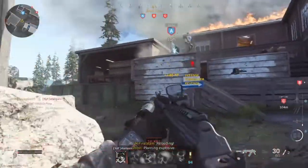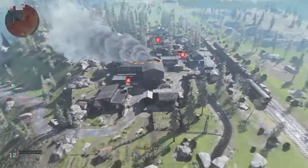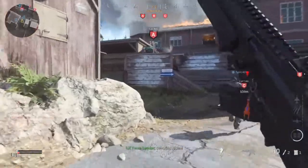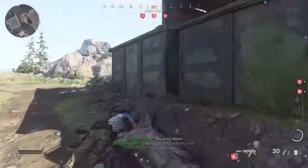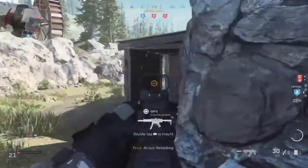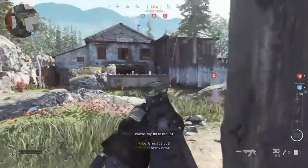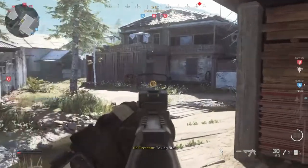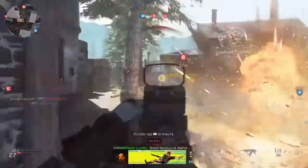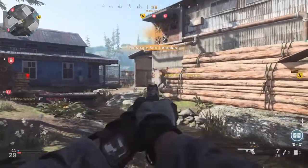Okay, here we go — we've got a couple of guys on the A flag, let's pop them with the C4. And we're getting annihilated. Bear in mind the match has just started, I'm not really sure what was going on — it absolutely pounded us at the start of this. The CR-56 is a nice assault rifle. I'm seeing a lot of people saying it's better than the Grau for Warzone — could well be. A lot of people compare it to the AK; I didn't use the AK a lot, I gotta be honest.